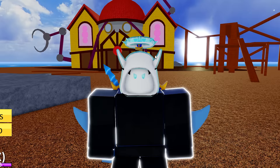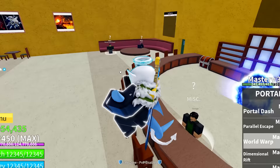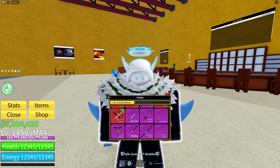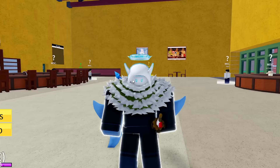Now that we're in the second sea, we can go to the cafe where you can actually get a super rare sword known as the True Triple Katanas — the sword that Zoro uses in One Piece. I did a whole separate video on this. They are really strong and overpowered, but also one of the hardest swords to get in the second sea. That said, I highly recommend them — they're still a must-get.